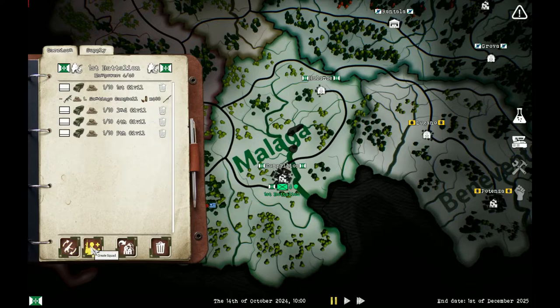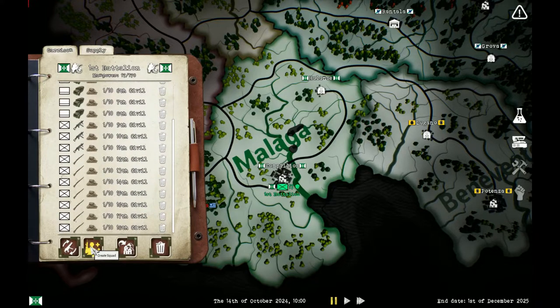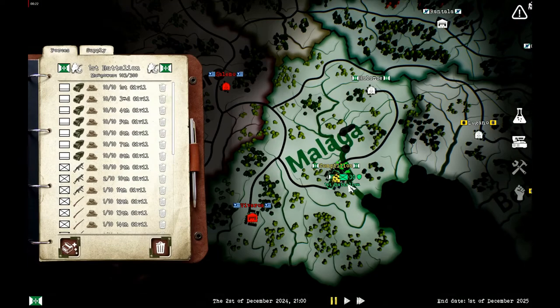I can create 10 squads within the battalion and each squad you are allowed 10 troops, making a total of — calculator — 300. After some clicking on the supply button you can see that my troop numbers are going up.